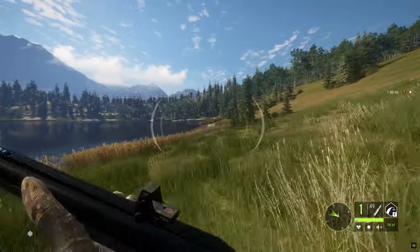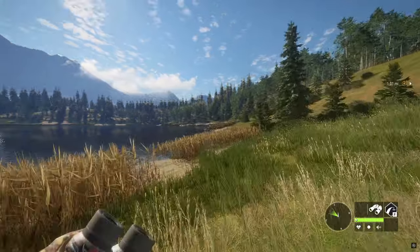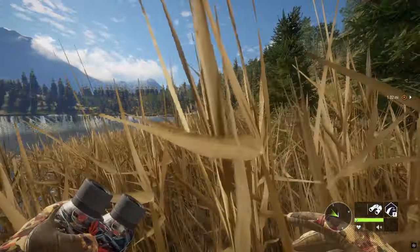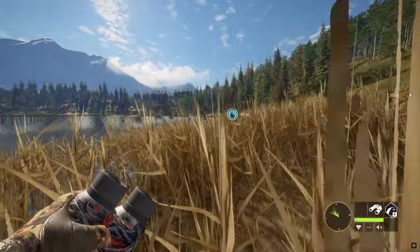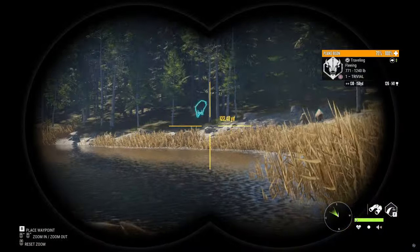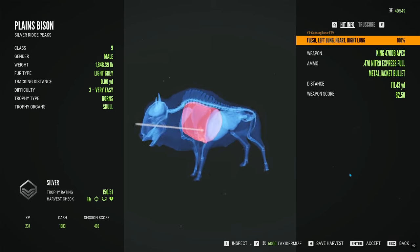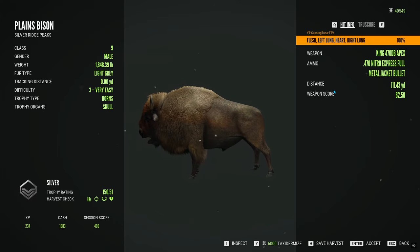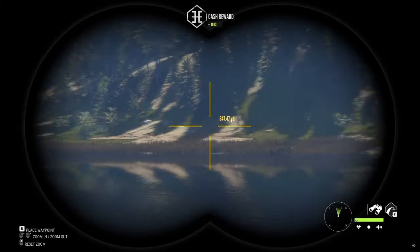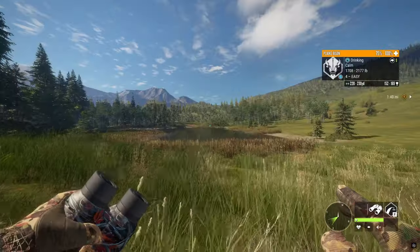What did I hit to drop him? I should not have hit anything important unless I hit spine - or I double lung heart-shot him. Either way, that thing should not have instant-dropped like that. I hit double lung heart, and it did instant drop. He was standing at 111 yards; I accidentally zeroed for 50 yards and the bullet drop went straight into the heart and lungs. That's awesome.